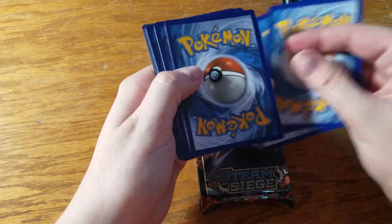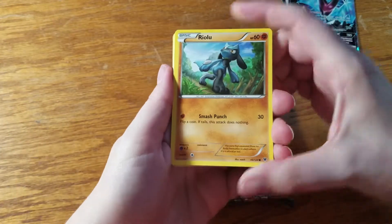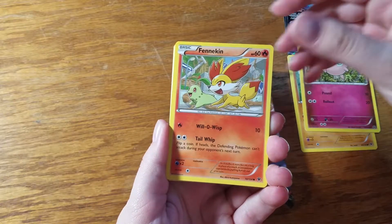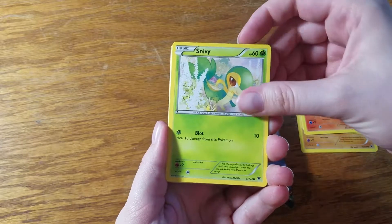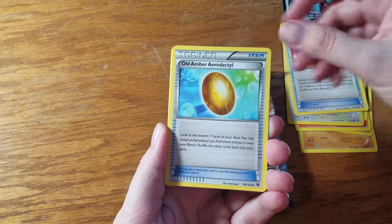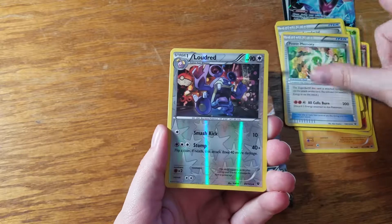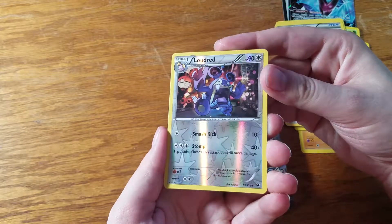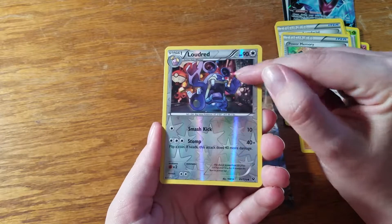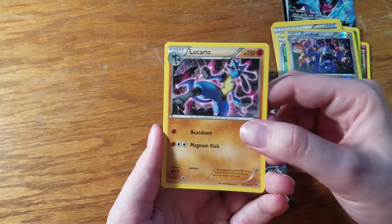Two, three, and two. Man, that feels so wrong. Alright, we are starting off with Riolu, Jigglypuff, Fennekin, Snivy, Whismur, Ultra Ball, Old Amber Aerodactyl, Power Memory. Our Reverse is a Loudred — that's an uncommon card. I love this scene with him on the street at night, that looks so cool. And our Rare is a Lucario non-holo Rare.